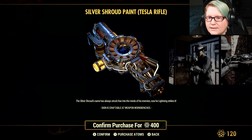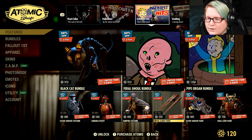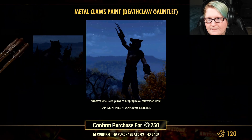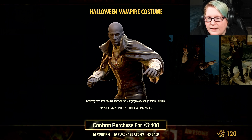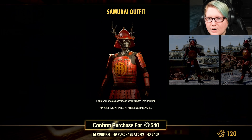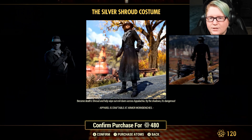The silver shroud paint for the tesla rifle is available — if you have a tesla rifle you don't want to scrap, it might be worth the 400 Atoms. We also have metal claws paint for the death claw gauntlet, the vampire costume at 50% off for 400 Atoms, 40% off the samurai outfit at 540 Atoms, and 40% off the silver shroud costume.